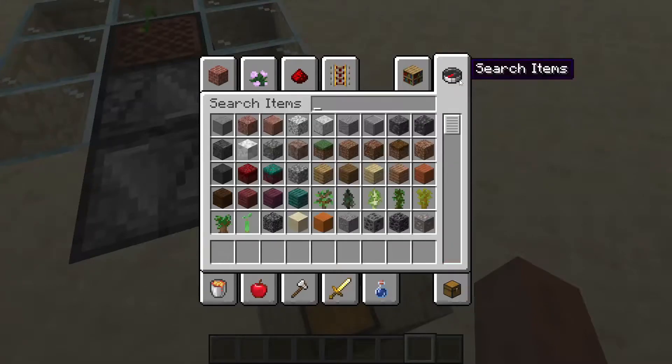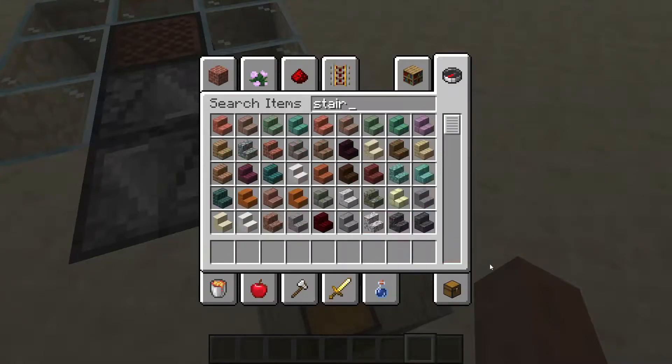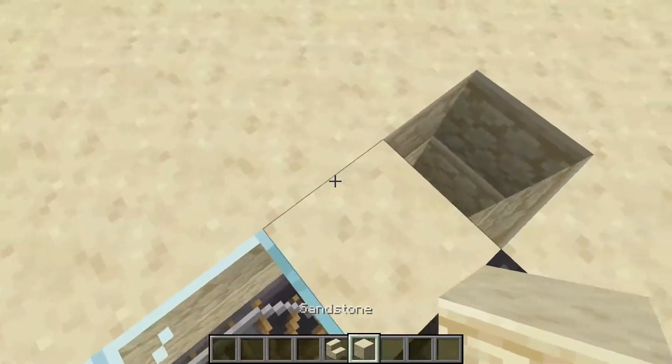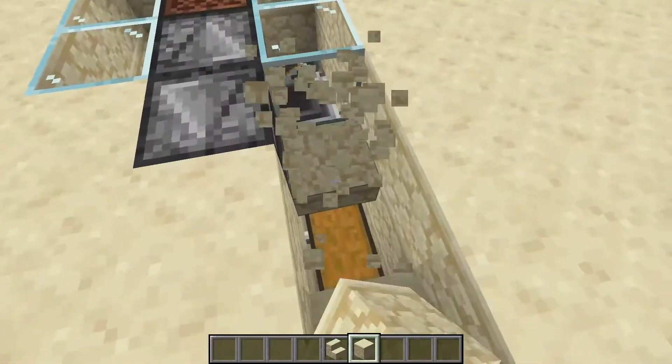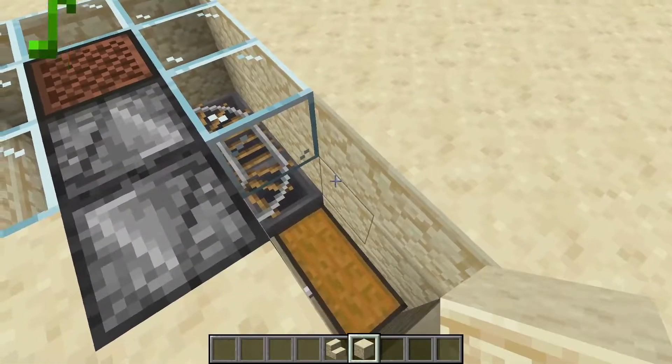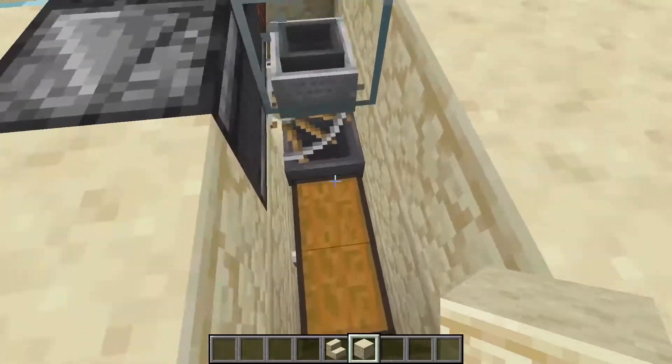If you do, however, want to make it nicer, you can simply get a stair or a slab of some sort — doesn't matter, even some transparent block — and go ahead and cover that up. You can also pipe this chest anywhere you want it to go, so a storage system or a bulk storage area would also be acceptable, and probably even preferred.